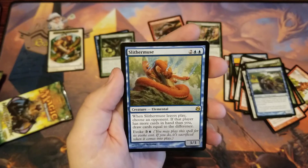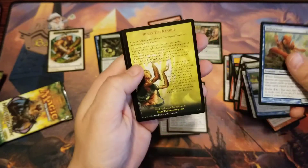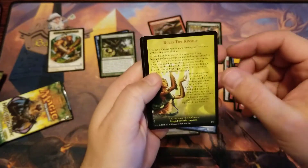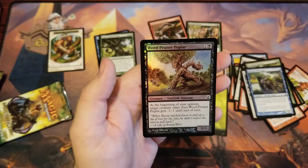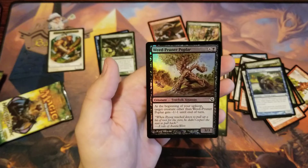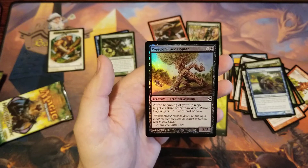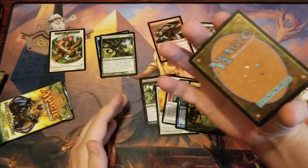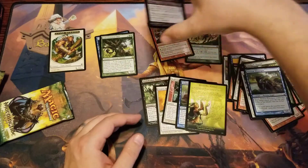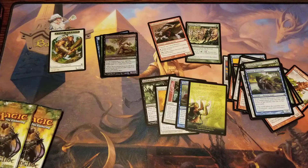Slither Muse is a 55-cent card, and wait — there it is! Yes, okay. Weed Pruner Poplar — at least we got a foil, that's an eight-cent common. And then foil form, maybe 20 cents, 20 cents, 20 cents, 10 cents, 20 cents somewhere in there. Very coolio! I'll give it a thumbs up — it was a little fun, nothing crazy money-wise, but definitely fun to open.